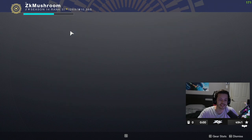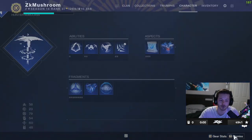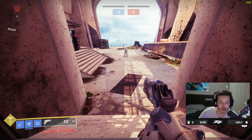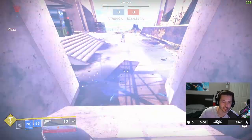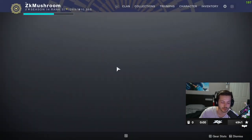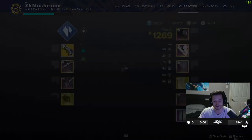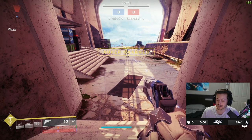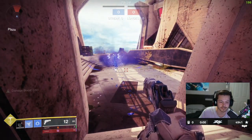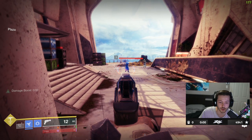The juicy one — this is the most broken one. Cold snap grenade. This is the best grenade in the game and you can make it even better. So this is without the aspect — you can see it doesn't go really far, it stops right here. But if you put the aspect on, now it's juicy. You're gonna see it's actually scary.